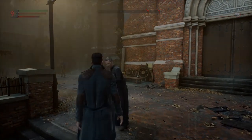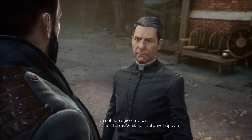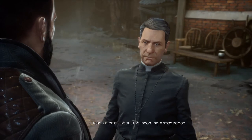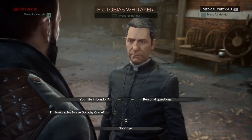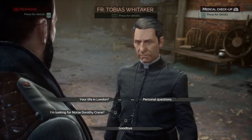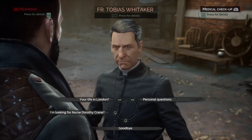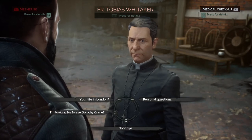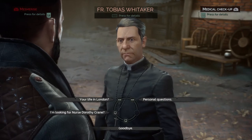If you come near the church in Whitechapel, you speak to this guy and get his side mission, which will get you the third tier. You need to talk to Father Tobias Whitaker. I'm not going to spoil everything, but I'll show you which dialogue option you need to choose to get the side mission where he sends you to Stonebridge Cemetery — that's where you'll find the next tier of medicine.